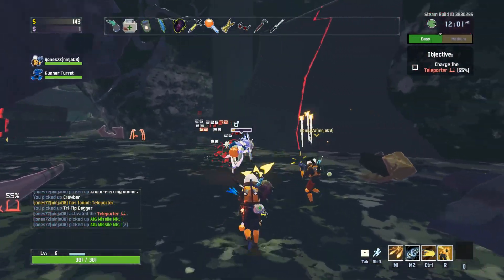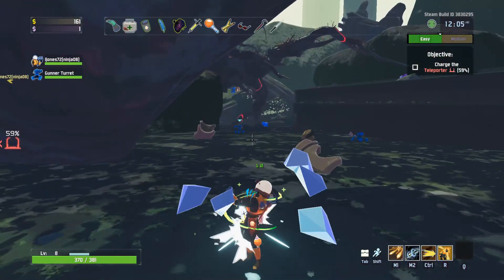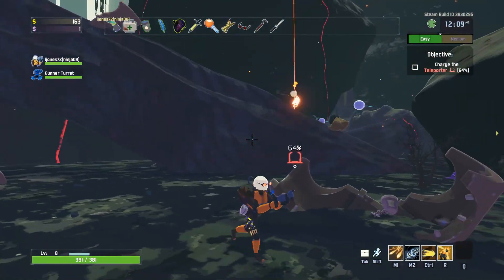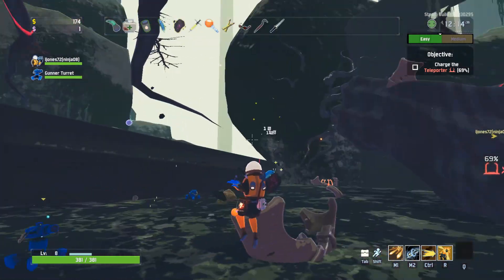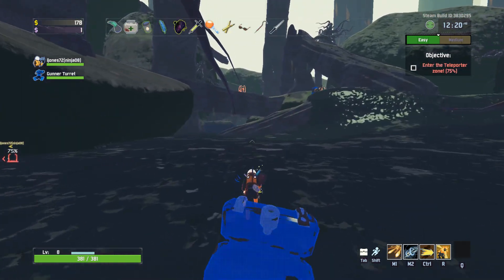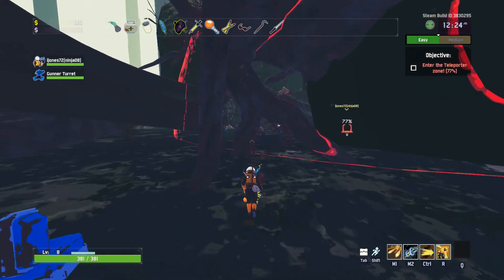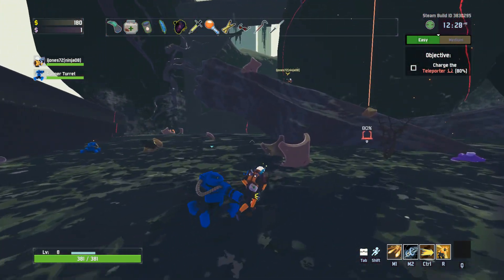It's probably better if one person stacks the ATG missile. Not really — they just do more damage per missile. Each missile does 300% damage. Each stack does an additional plus 300% damage. 300%? Yep. So it's better to stack it then. Does it charge faster if multiple people are in the teleporter zone? Yeah, it does.